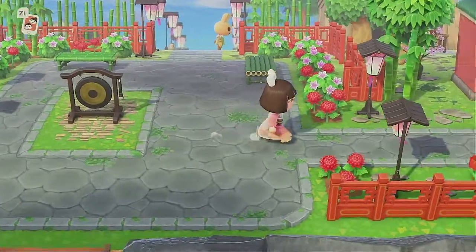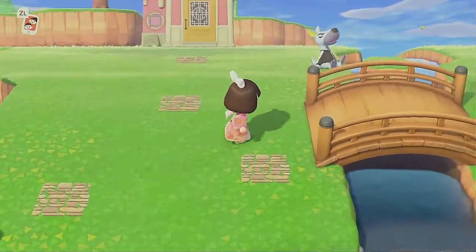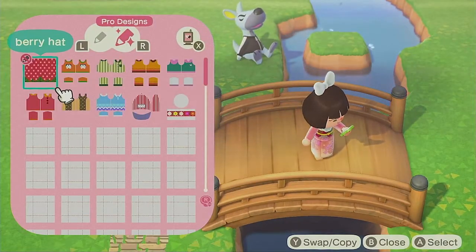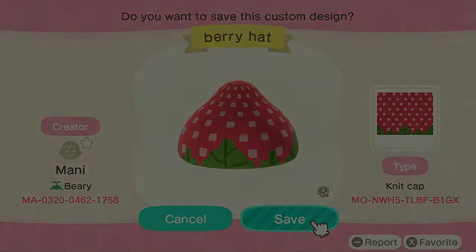I thought a lot about how to do a strawberry garden for Pinky's area and I finally decided just to do some really straightforward custom patterns instead of trying to manipulate the items in the game. For that I'm putting two custom patterns into my inventory. The first is a little strawberry hat that can be placed on the ground, and I'm hoping we can turn it about and put some things around it so that it'll really look like big beautiful juicy strawberries in the garden area.